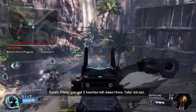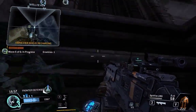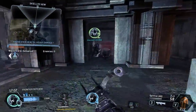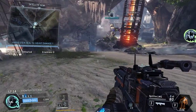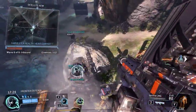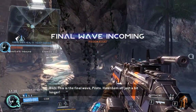Pilots, you've got three hostiles left down there — take them out. The Harvester shield is recharging, guys — keep it protected. Nice job, team — all clear for now. Turret available, pilot — set it up and it'll fire on any inbound threat. This is the final wave, pilots — hold them off just a bit longer.